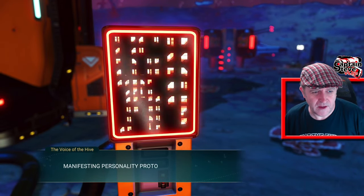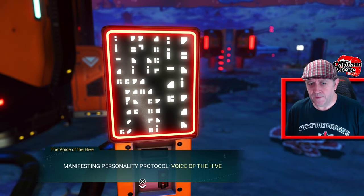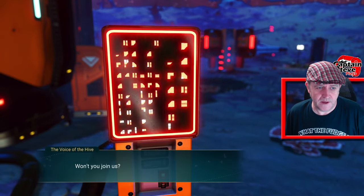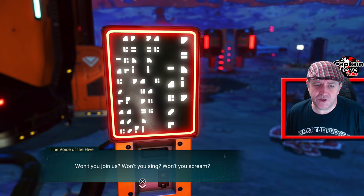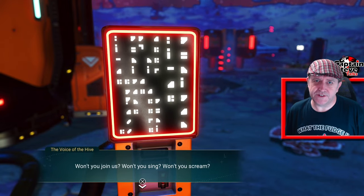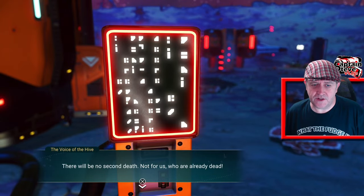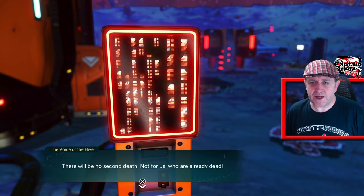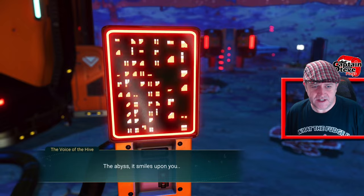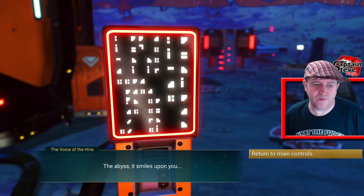Pressing on. Manifesting personality protocol. Voice of the Hive — the Hive, which is mentioned quite a lot in the Singularity. Won't you join us? Won't you sing? Won't you scream? That doesn't sound like the start of a pretty good song to me — that's a bit freaking scary. There will be no second death, not for us who are already dead. The Abyss — it smiles upon you. The Abyss is another name for the Void Mother.